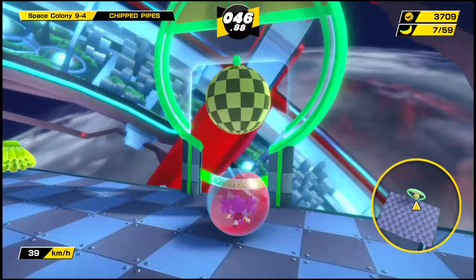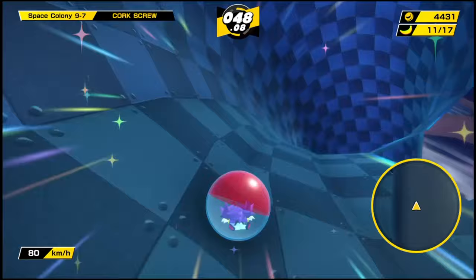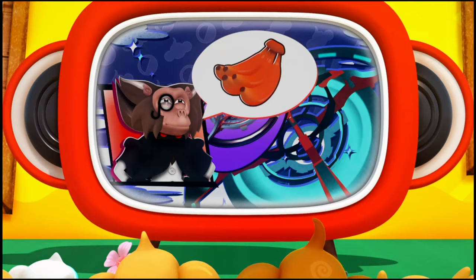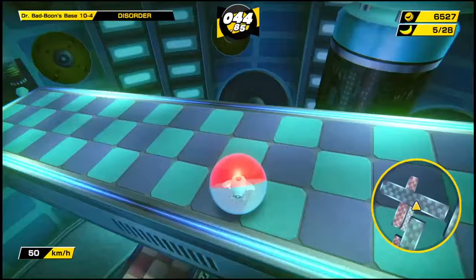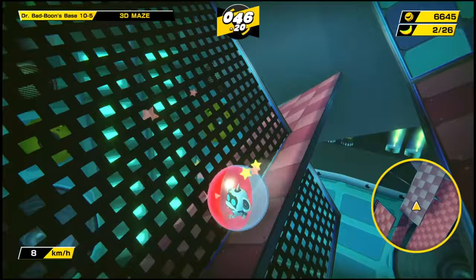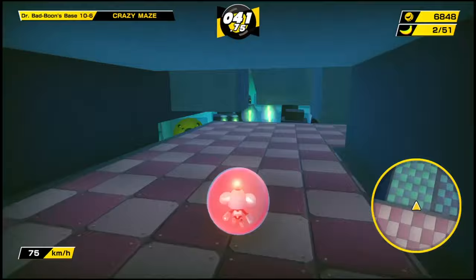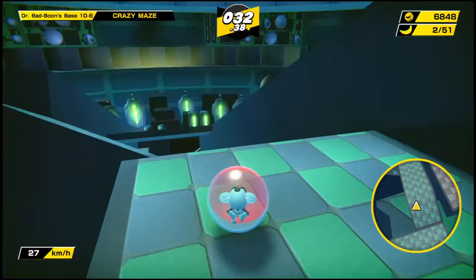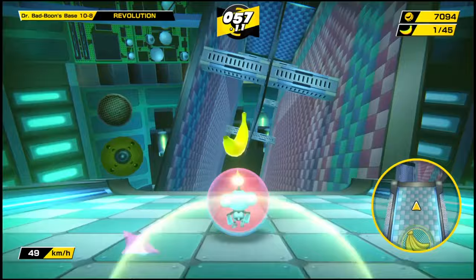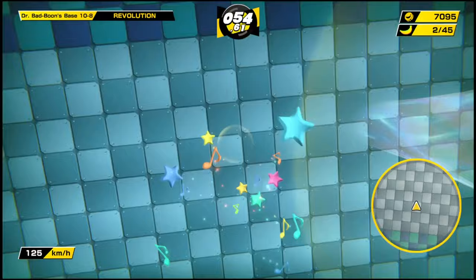We better stop Dr. Baboon before he fills bananas with spicy curry. These next levels feel huge, and you could easily run out of time really fast — you need to know the right path. 3D Maze is unique — it's a rotating maze that feels like a perplexus puzzle, except not as crazy. Another maze level follows — why do I need to solve another one? You need to think fast before time runs out. I love levels like these because of how much they remind me of puzzle toys. Invisible is hard for a first-time player, but I eventually did it without a helper.